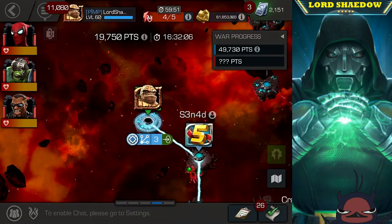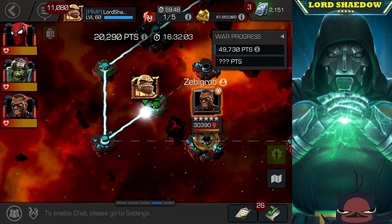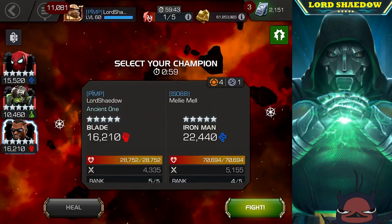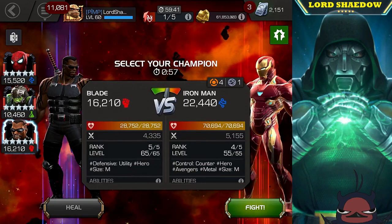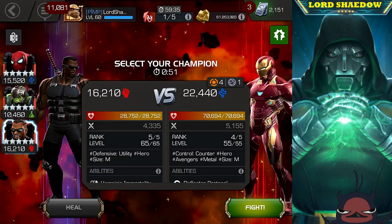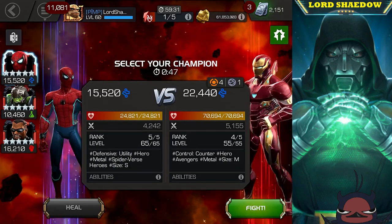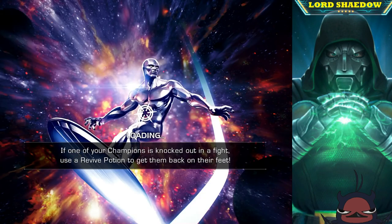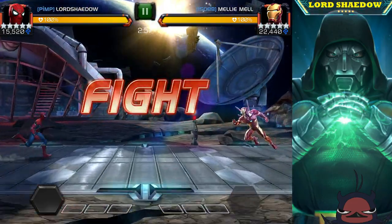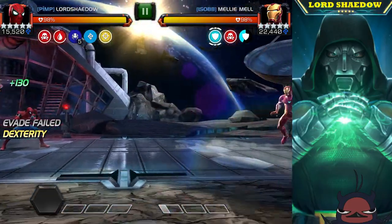Now we're on to section two. I don't take path one, I take path two. They didn't place anyone on that first node in section two, which is a little unusual. Now I'm going up against Iron Man Infinity War — when he first came out he was a terror. My 550 got 31 kills; we were a gold-level alliance, but I never really had any problems fighting him.